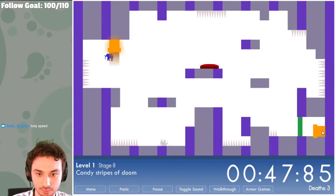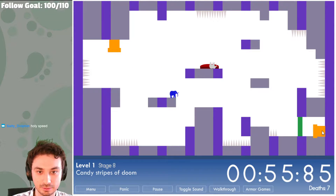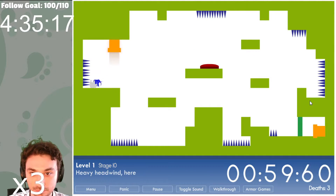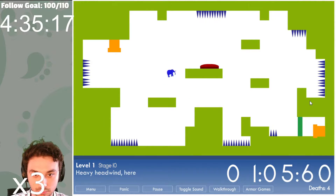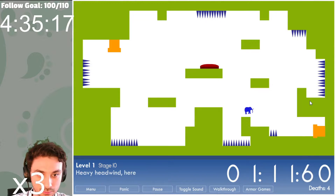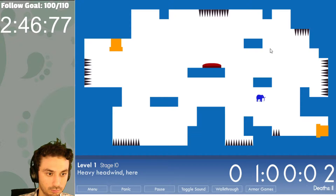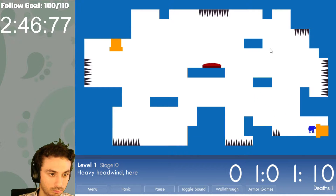Eventually, I figured out that certain levels were going to be the problem levels. The first problem level is Candy Stripes of Doom. While it's really just doing the same level you always do, if you hit the wrong color flooring, you instantly die and go back to the start of the level. The second problem level is Headwind, where simply moving to the right doesn't move you as fast. This requires different pathing, as well as huge time loss if you fail this initial jump.